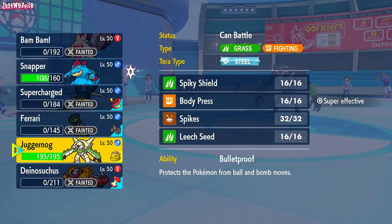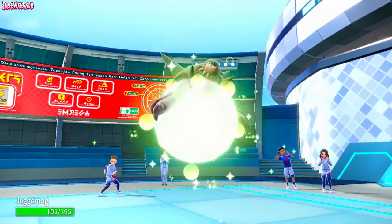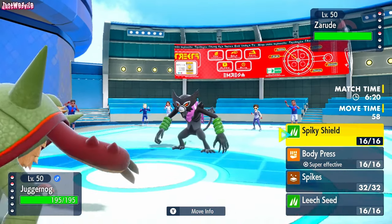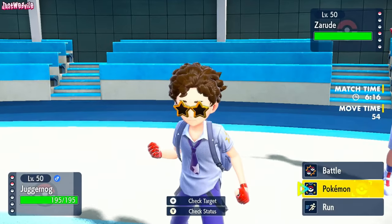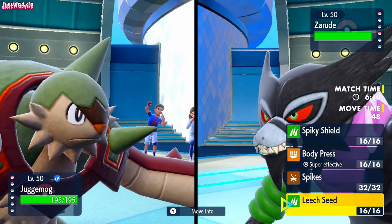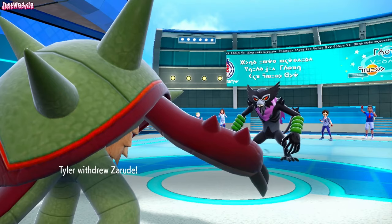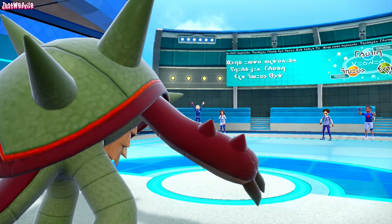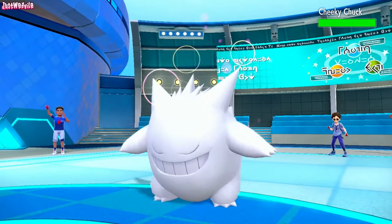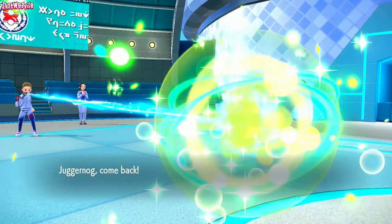They definitely go Gengar against Chestnut. They might U-turn, but I think they hard switch. I'm going to hard switch into Feraligatr — as they do hard switch Zarude into Gengar. So I made the right play. It's nice and shiny as well. It floats in the air with an Air Balloon, so it's got its levitate back — that's awesome. Good to know it's not a Choice Specs set, which means we may actually live a hit.